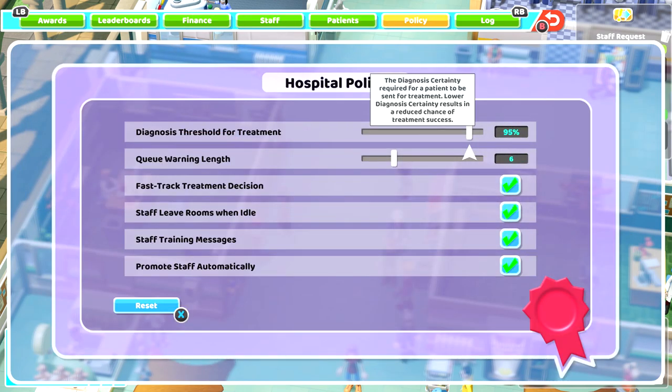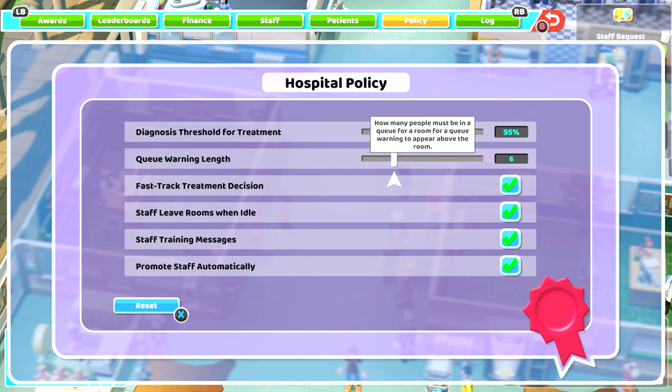If you go to your overview and tab along to Policies, this is a big money saver. The diagnosis threshold for treatment sets the certainty required before a patient is sent for treatment. Lower diagnosis certainty results in a reduced chance of treatment success, so they don't have to be 100% diagnosed before treatment starts. If you lower it, patients clear out your GP rooms quicker, but you've got more chance of them dying — and dying means they won't pay you.